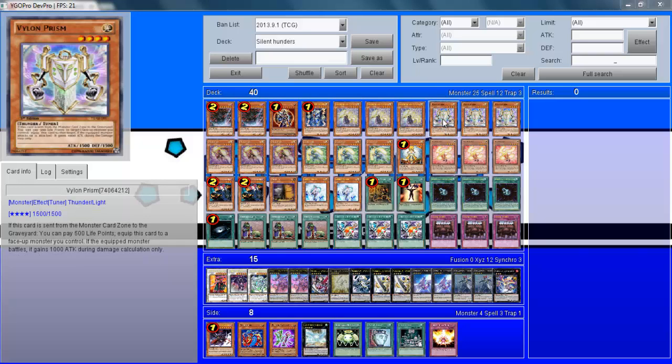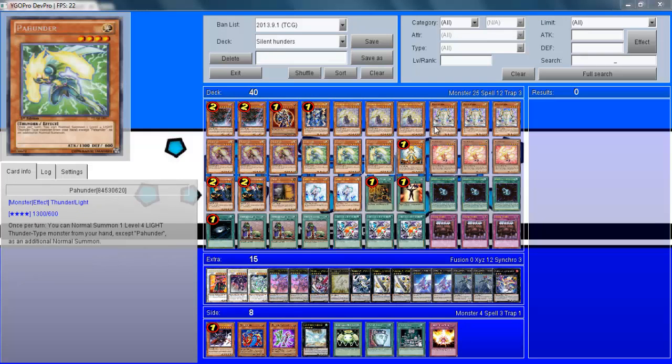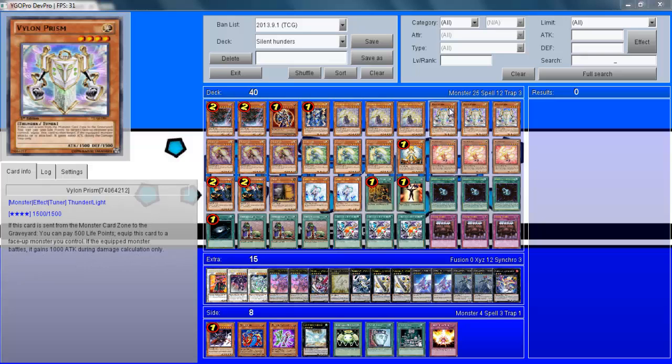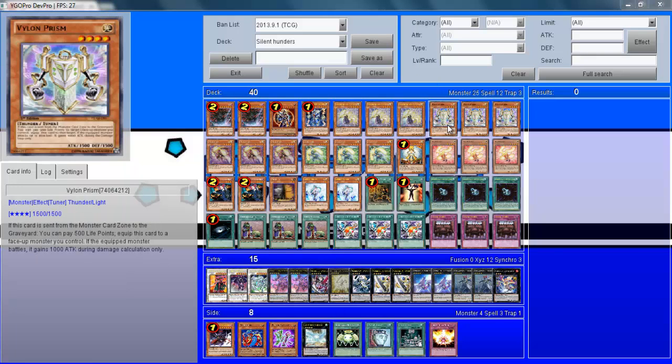Vylon Prism is a nice card. It's there mostly to give you a few synchro options, and you can also use it with Lightsworn Tuning, which I'll tell you about later. I feel I like heavy monster support with this deck because it's a deck that really needs it rather than a lot of spells and traps. This deck is definitely more monster heavy.